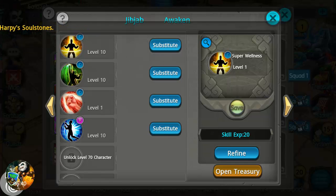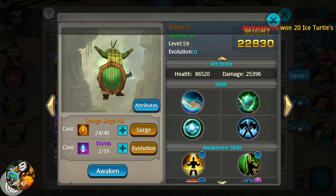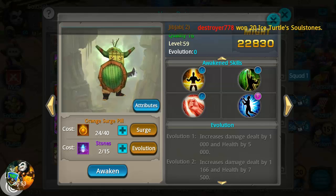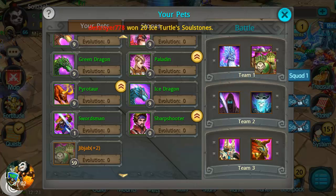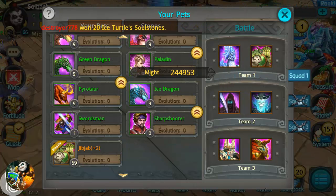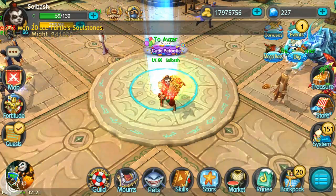That's it. Let's take a look at JibJab now: 86,520 health and 25,396 damage. Let's take him for a spin — we're going to add him in, swap him out with Bork, and see how this goes.